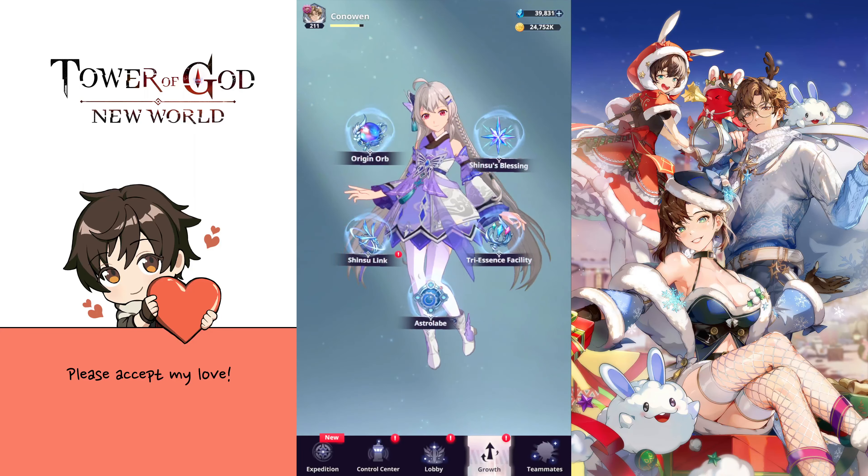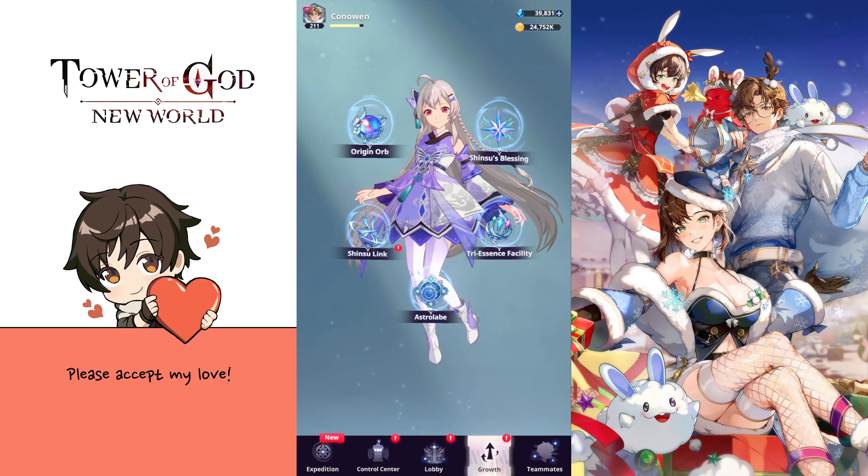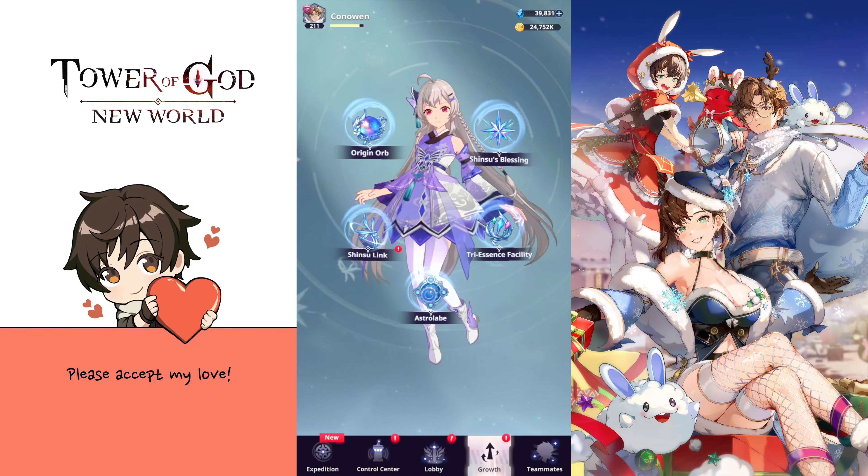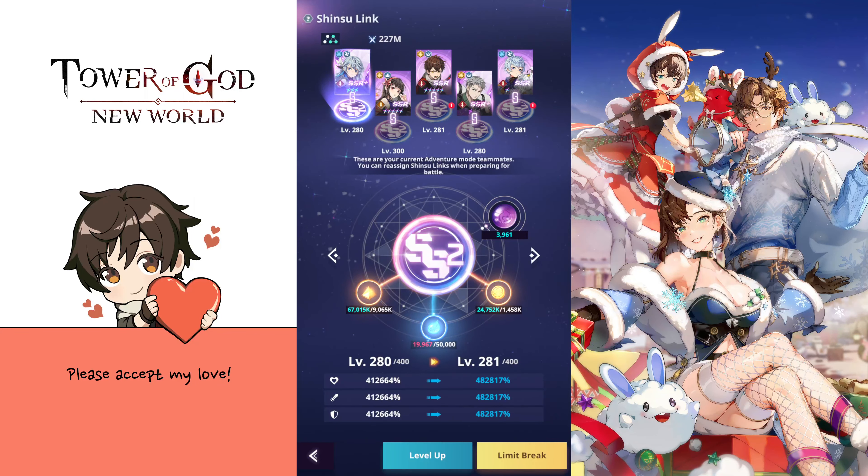Once you have links at A2 and A, you won't really need to push them to S right away, because that's already a high level. I would focus on maxing the origin orbs — they will get you a lot more value out of the soul crystal investment. Once the origin orb is completed, go for the main link to S and all the other ones to A2.